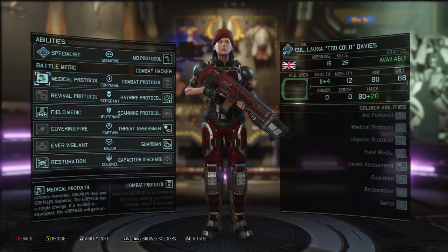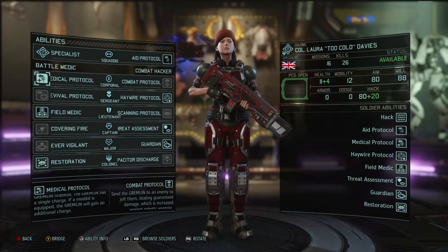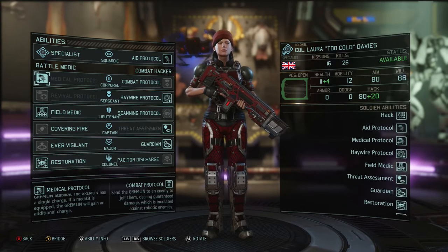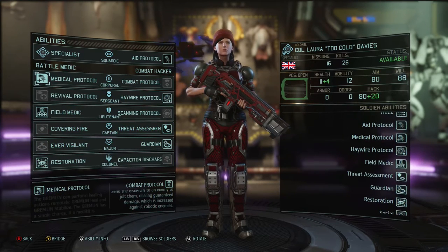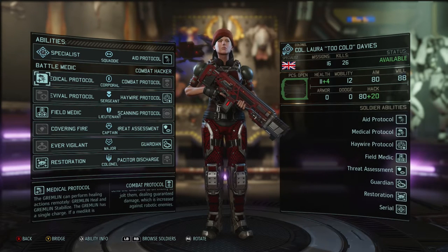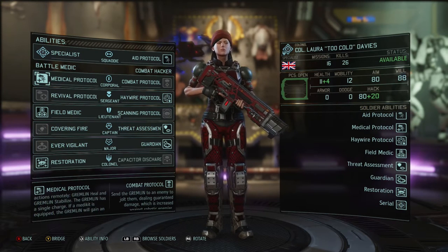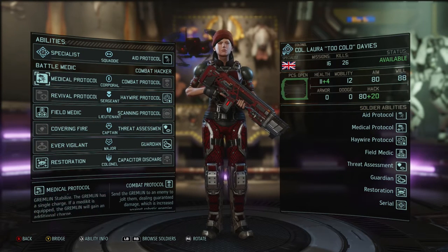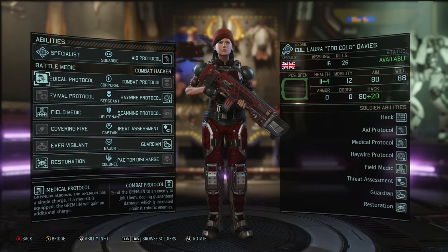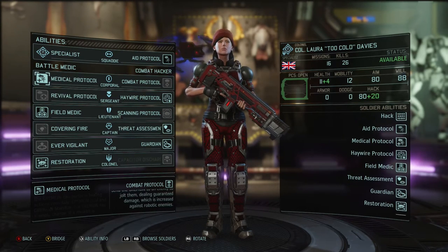I'm going to be highlighting what I feel are the absolute best skills to take with your specialist, also skills that are useful in specific situations, and I'm also going to be talking through your weapon upgrades and equipment that you should take with your specialists to really synergize well with the skills and make sure you are making the most out of the specialist class.